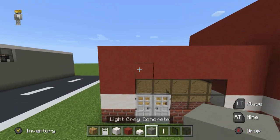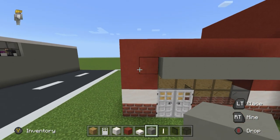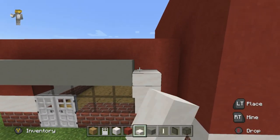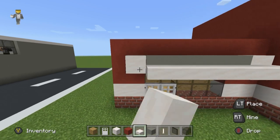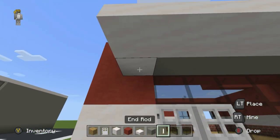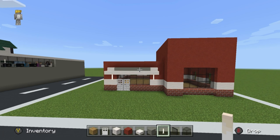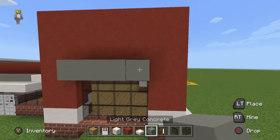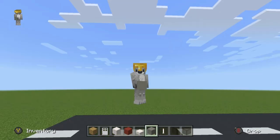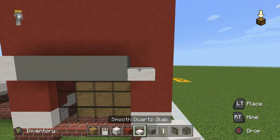Next, let's go to all of the windows. Above the entrance area where we have the glass, we're going to stick some light gray concrete, place smooth quartz blocks on the end, extend the bottom out, and then add end rods underneath the left and right sides like this. It's a cool overhang effect — a lot of these windows are prevalent on the actual Zaxby's. We don't have them in the UK, but we're going to apply this to most windows.